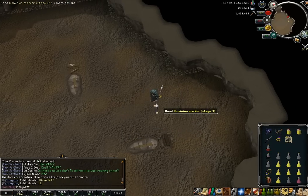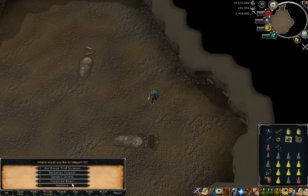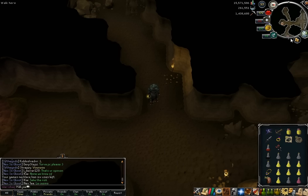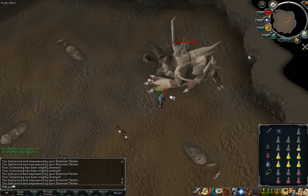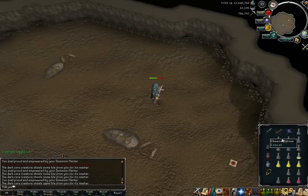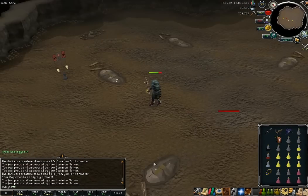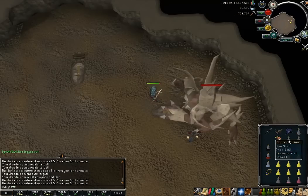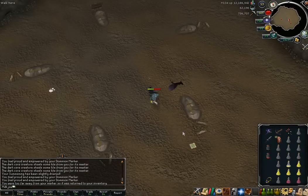We've reached the end of the kill now. Make sure you do your ring of wealth switch — unless you're like me and you just continually forget every single time. I'll divert your attention to the description where you should find my Corporeal Beast solo log. There's a little bit under 150 kills on there at the moment, and I've used these to do all of my analysis in the verdict section coming up, after these clips of some of my solo drops.